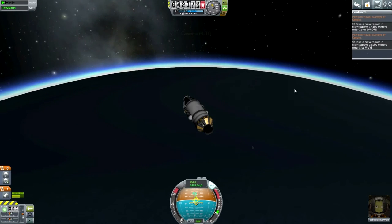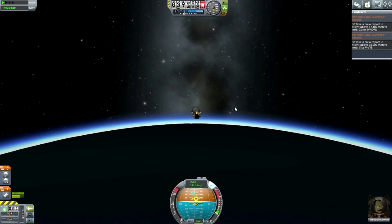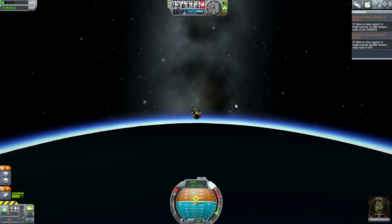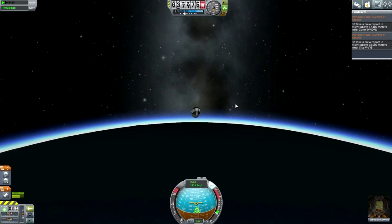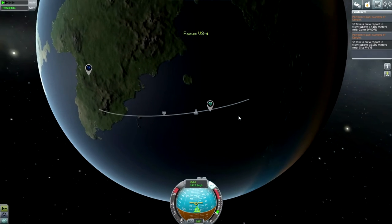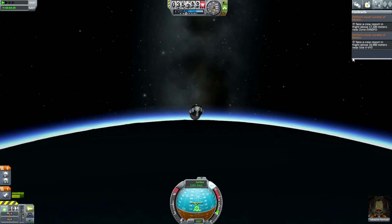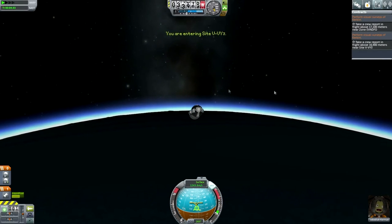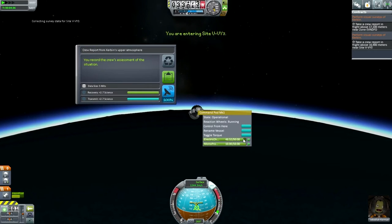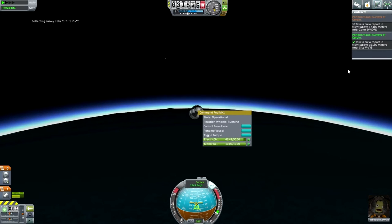Jeb looks okay. I'm not entirely sure how this works since it's a new feature in this version. I'm going to turn retrograde because I'd rather be pointing retrograde as we go down, though I might have to change that if we're not hitting the altitude properly. It says crew report above that near the site — entering the site. Let's do the crew report — collecting survey data. Keep data. We've fulfilled the contract. Excellent.